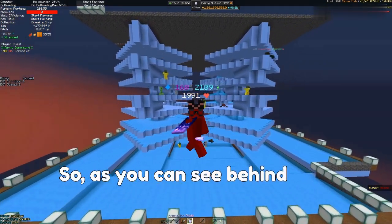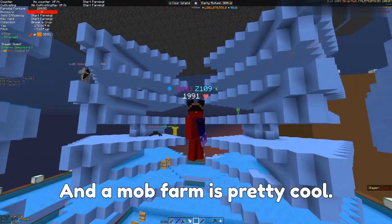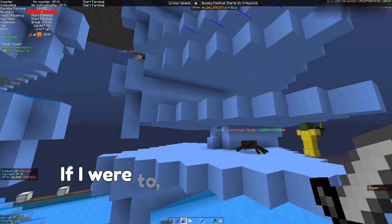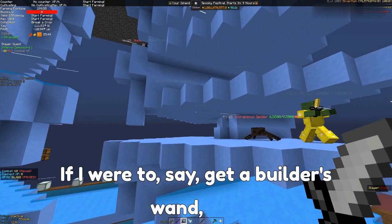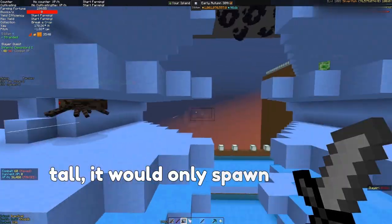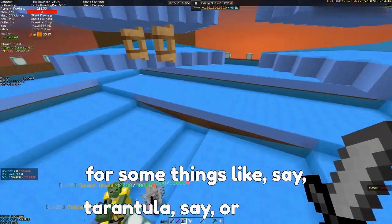So as you can see behind me, I have this mob farm and a mob farm is pretty cool — you can get mobs, spawn mobs, whatever, it can be useful for things. If I were to get a builder's wand and build on top of these and make them one tall, it would only spawn spiders, which can be useful for some things like tarantula slayer maybe.